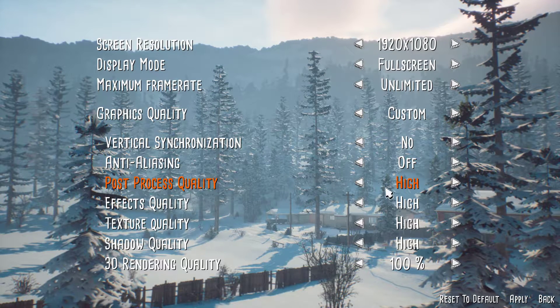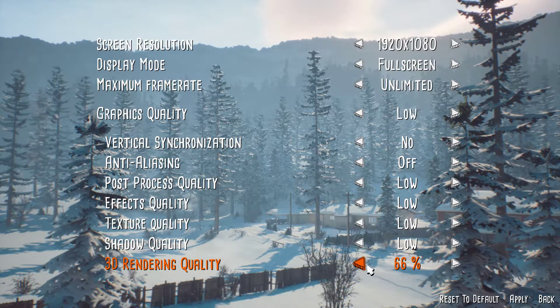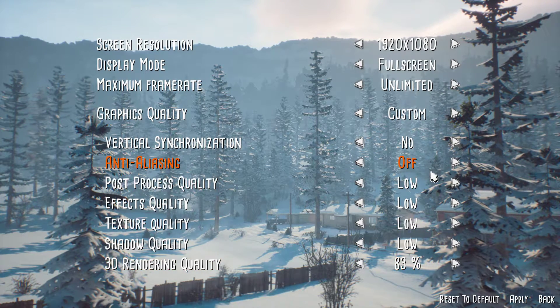You can set the post process effects, texture, and shadow quality to low, but if you feel like you get enough FPS then you can increase these settings again. Lastly, set your 3D rendering quality to 66 or 83%, depending on how much performance you need.